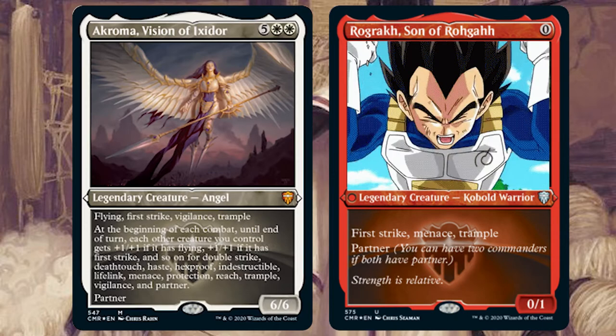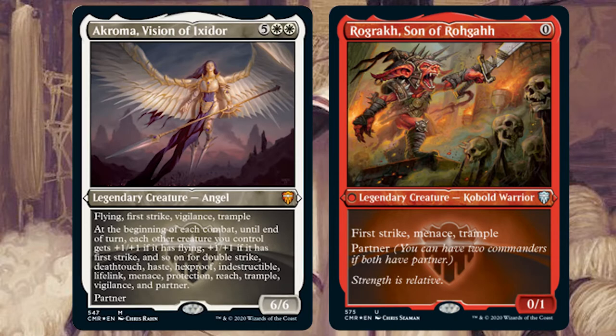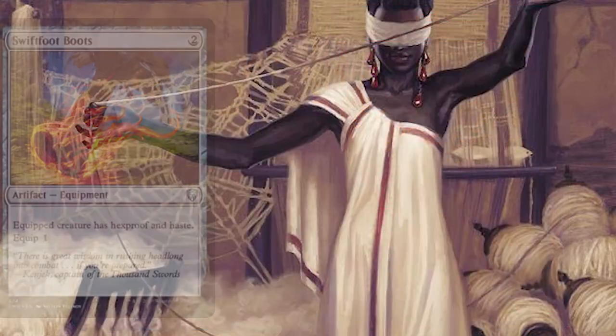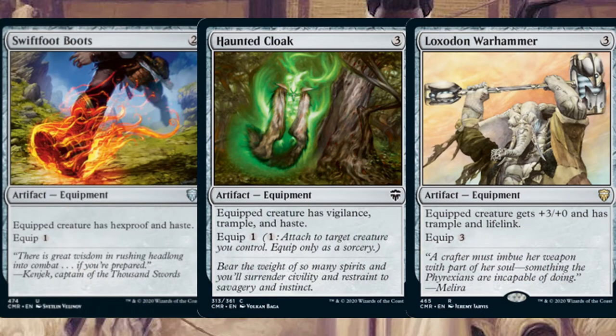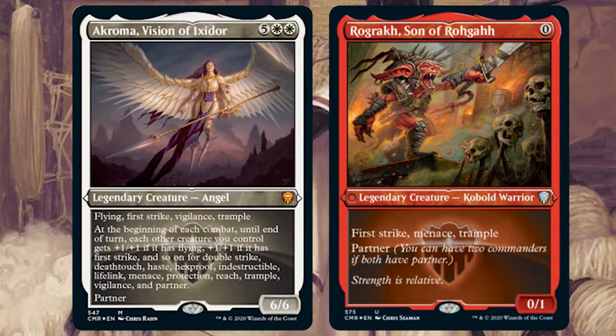To go over level 9000 here we want to be giving Reyav even more abilities. Swiftfoot Boots, Haunted Cloak and Loxodon Warhammer — give it more abilities and strengthen it at the same time, and pretty soon it could be very easy to get that 21 commander damage through to someone.